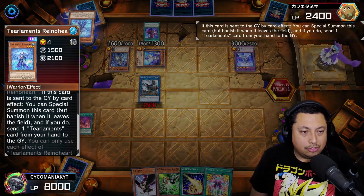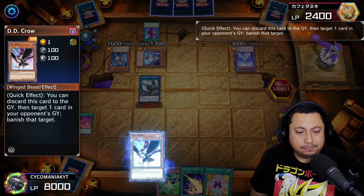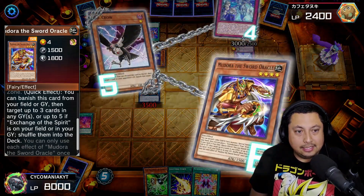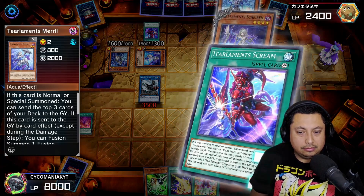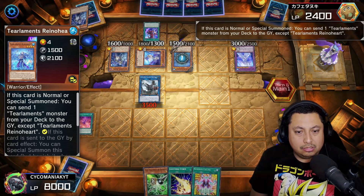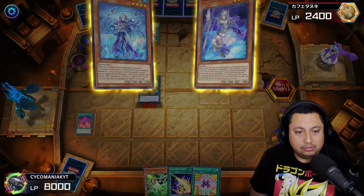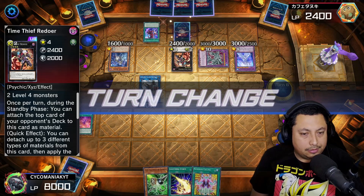The Xyz monsters they run basically can't do anything — they should be running Bystial Solar or Time Thief Redoer. We're going to DD Crow. They have Mood Door — chain link six, so annoying — and it's all in the graveyard. Very annoying. The Merli, Rhino Heart, the Havnis, Egyptian God Slime, Time Thief Redoer — alright, they can't do anything else.